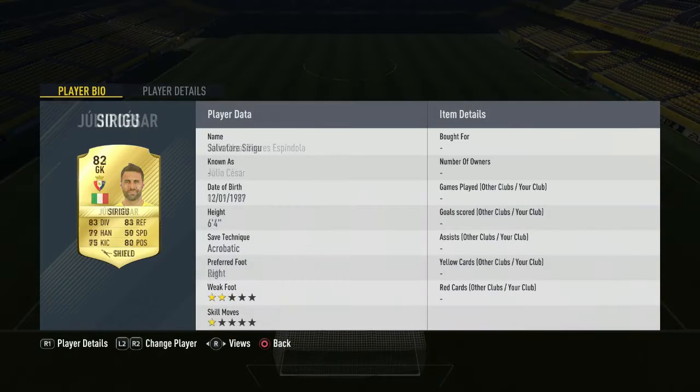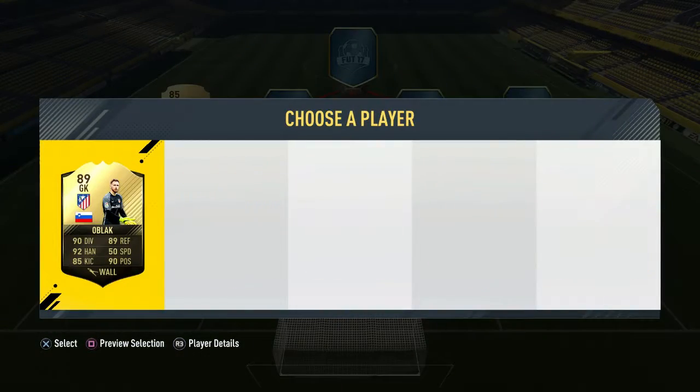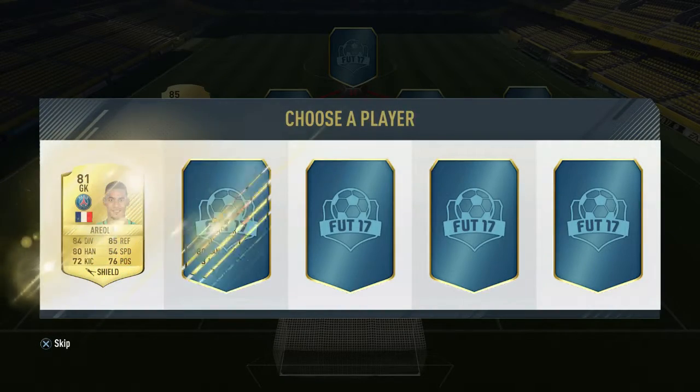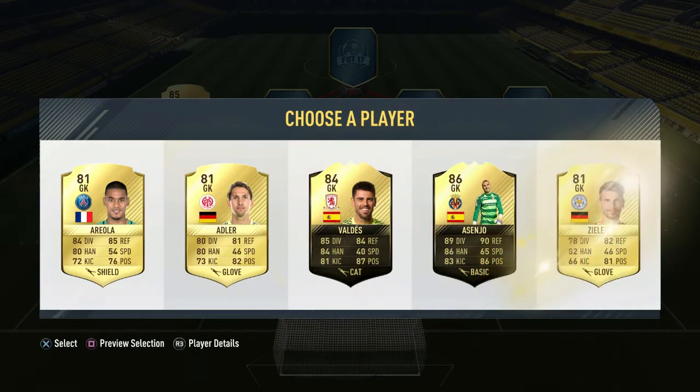Starting off with the goalkeeper position, we're choosing a short goalkeeper at six-foot-one. We get Julio Cesar or Oblak — Oblak is better, La Liga. I'm going to choose Oblak since they were the same height, and hopefully we can still get a pretty decent team out of this.